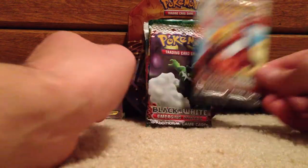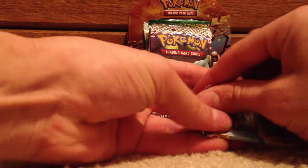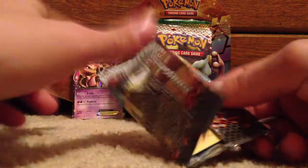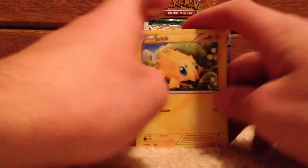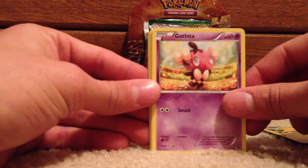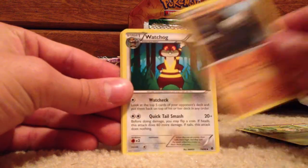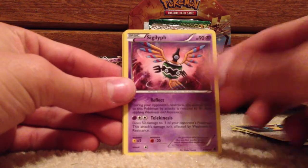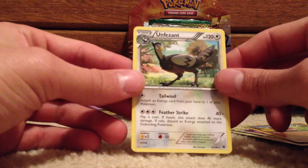We'll do the Emerging Powers first, oldest to newest. First pack is Joltik, Gothita, Woobat, Panpour, Swadloon, Dwebble, Watchog, Sigilyph, reverse Krokorok which is uncommon, and a rare Unfezant.